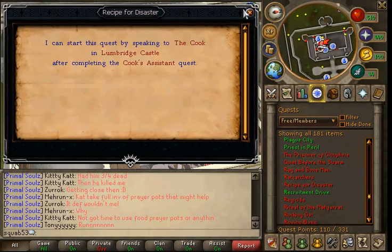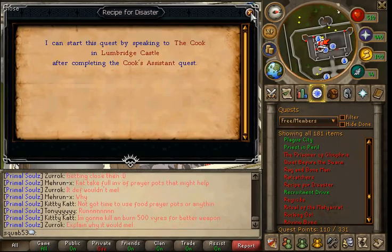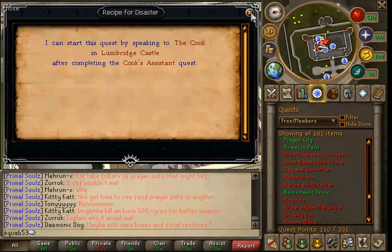Most of these quests are fairly easy, though apparently there's a bunch of really hard fights after you've done them, but that's not going to be for quite a while down the road. Anyways, to start the first mini quest, you need to speak to Cook in the Lumbridge Castle, and you need to have completed the Cook's Assistant quest.